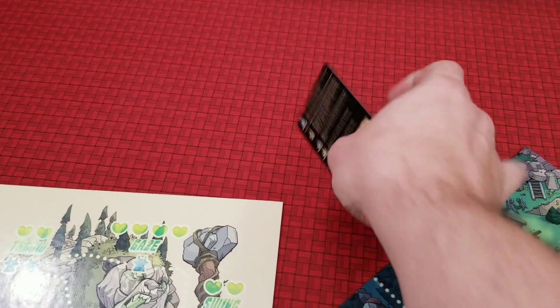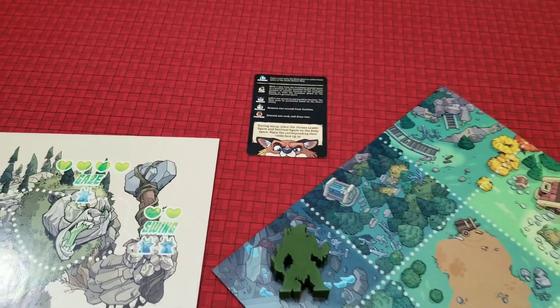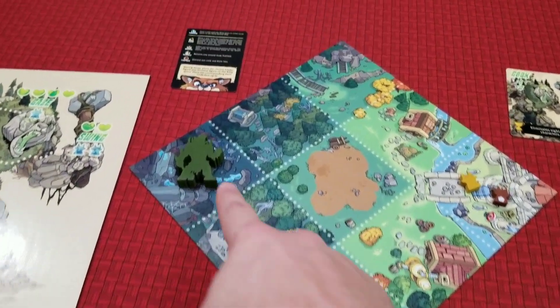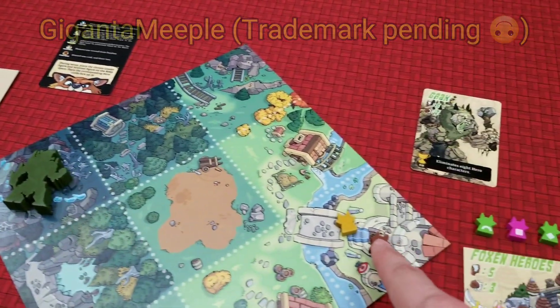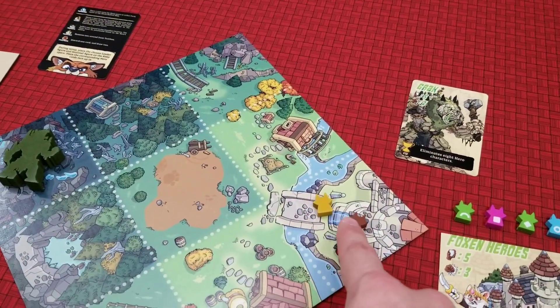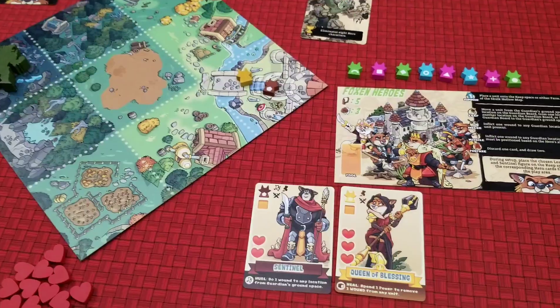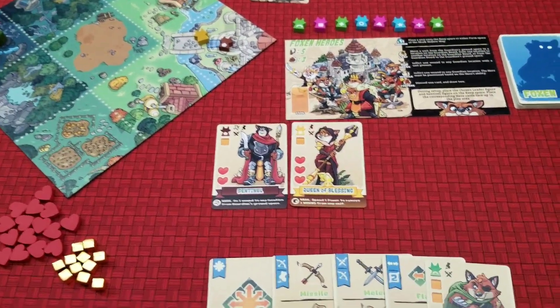The same is here for the Foxen Heroes — this goes to the Guardian player and it tells you the abilities they have available to them. Now at the beginning of the game the Guardian is going to place their Gigantomeeple here in the lair, and the Foxen Hero is going to start with their leader — this is the Sentinel, this is the Keep, and these are the Farms.